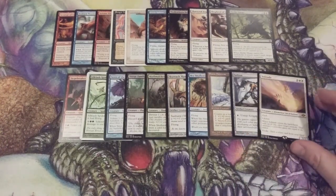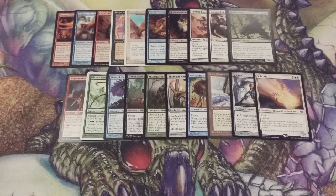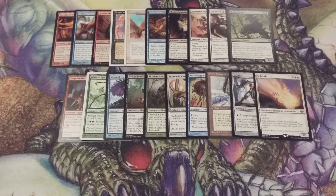There we have it, MTG BC — 20 more creature cards into the Momir Vig Cube, this time with mana values of 5. Let me know which are your favorites in the comments section below. This is MTG Burgeoning, your channel for all things magic.